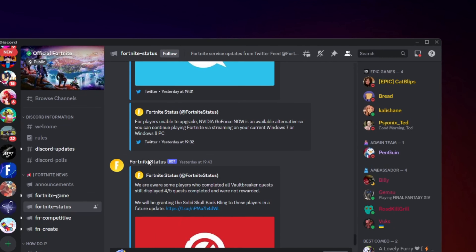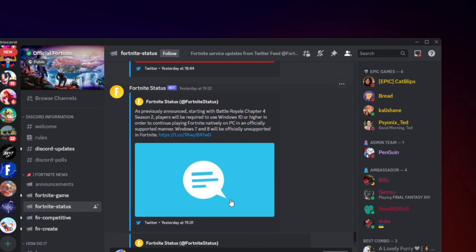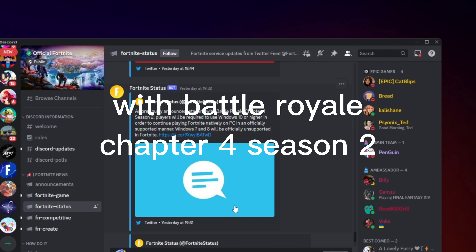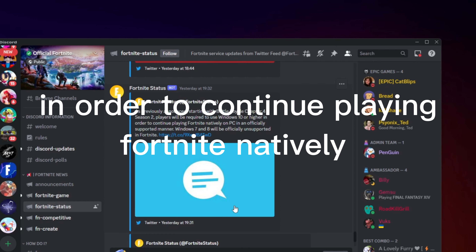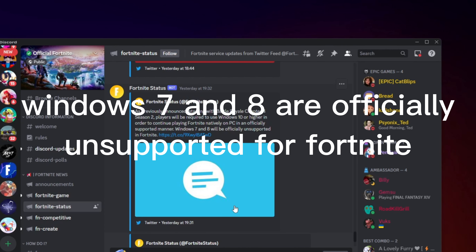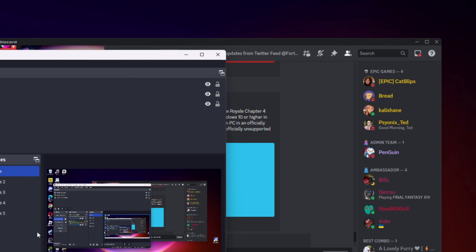As previously announced, with Battle Royale Chapter 4 Season 2, players will be required to use Windows 10 or higher in order to continue playing Fortnite natively on PC, in an officially supported manner. Windows 7 and 8 will be officially unsupported in Fortnite, and there's a link I'm going to put in the pinned comment of this video.